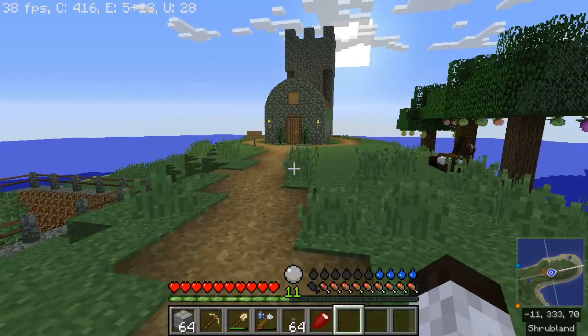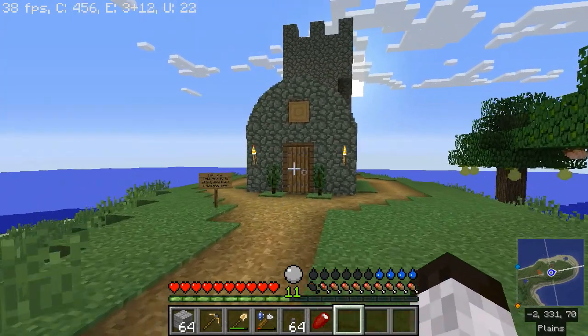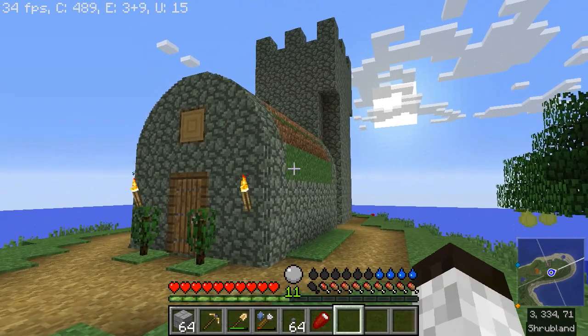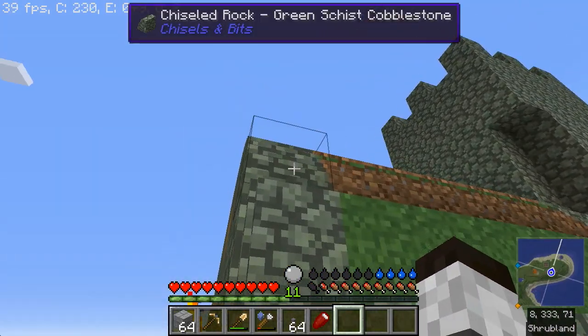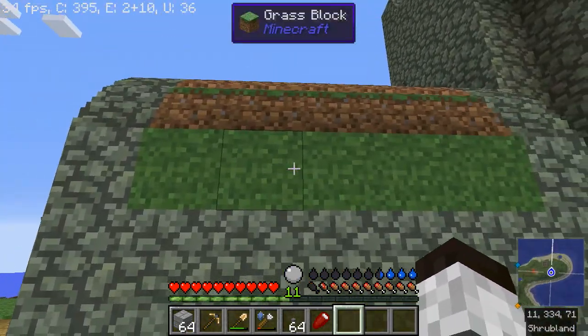Hello, Tungstenminer here. Today I'm going to talk about using Chisels and Bits, one of the new mods I was most looking forward to playing with. As you can see, I've been doing quite a bit with it to try and make this kind of old-style turf house out of grass.